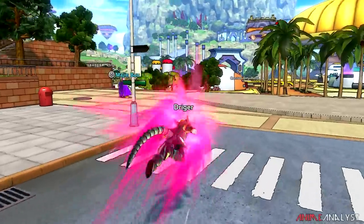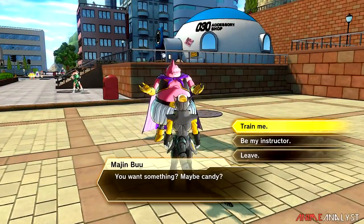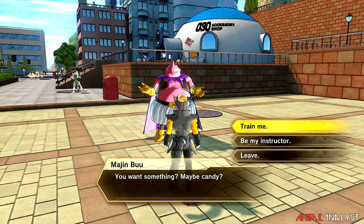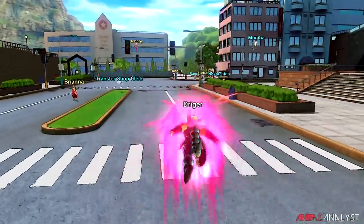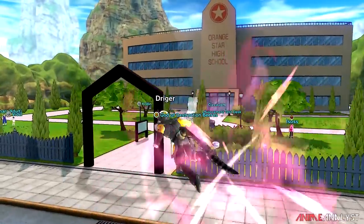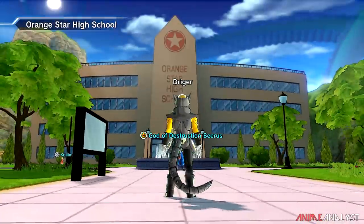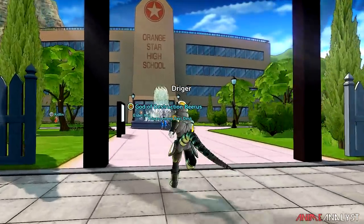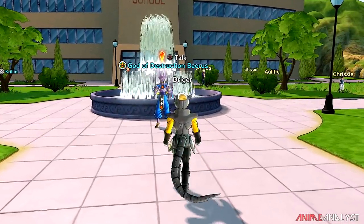So as an example, let's say Majin Buu — you go up to him and pick 'Be My Instructor.' Once the character becomes your instructor, after you do a parallel quest and the world loads up again, your instructor will be at the beginning of Orange Star High School, right in front of the fountain. Now here's where it gets kind of grindy.